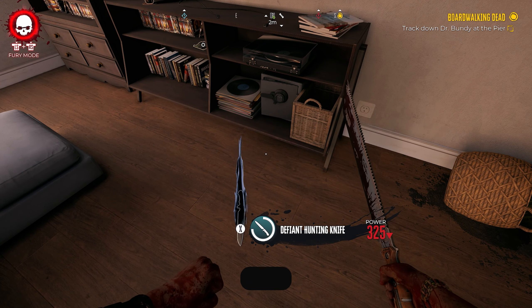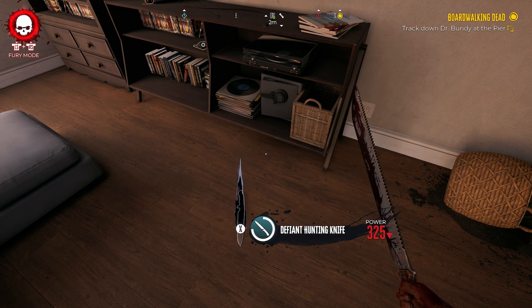That's how to find Michael's safe key here in the Beverly Hills region of Dead Island 2. If you guys have any other questions, make sure to leave them down in the comment section below, and I'll see you guys in the next video.